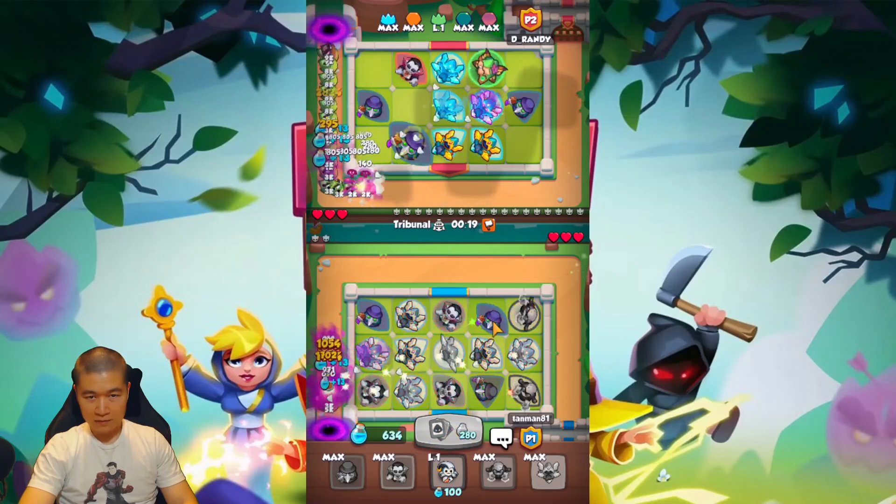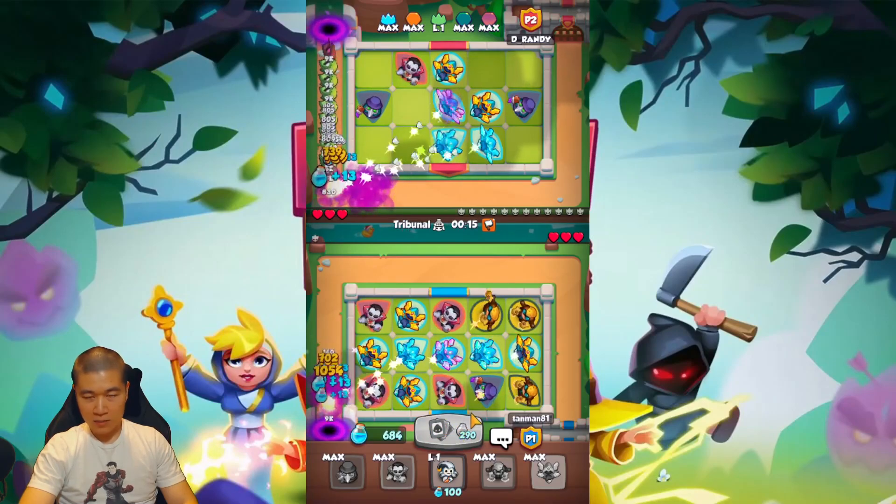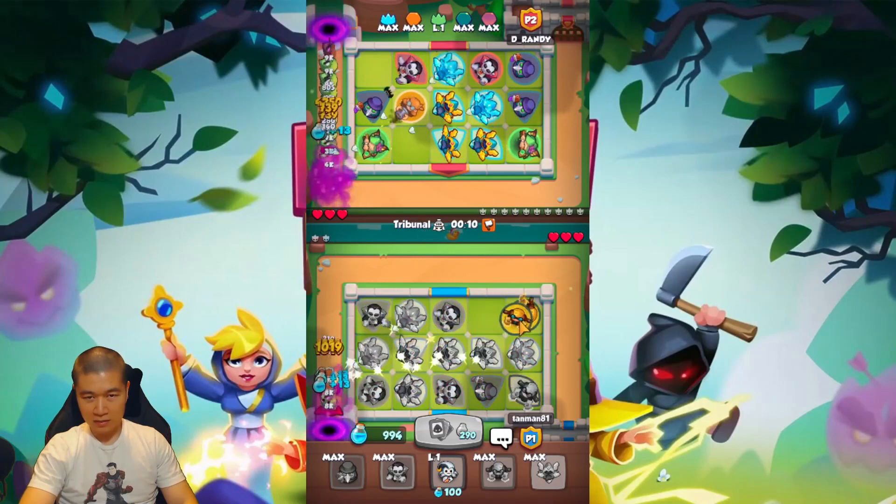When you get a Boreas, leave it and collapse your other cards. Ideally you should have maybe two Vampires, two Chemists, and two Plague Doctors.